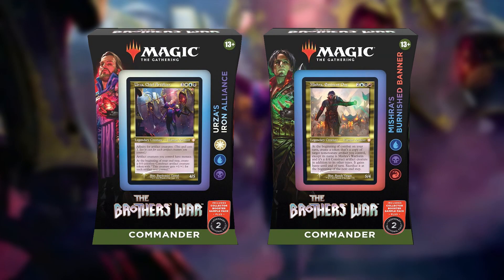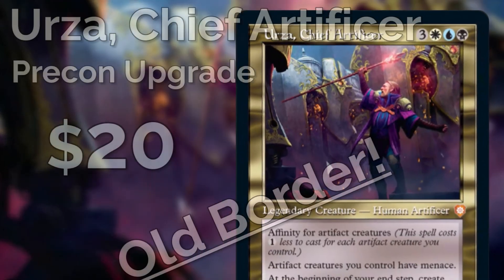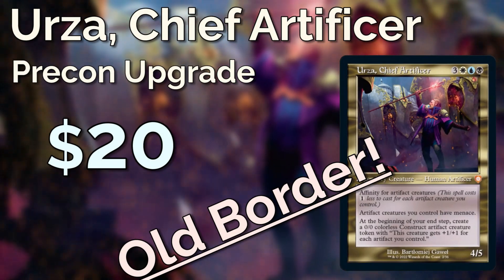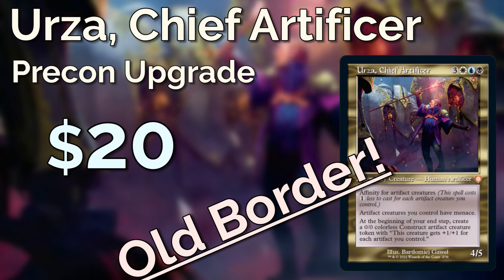The Brothers War Commander decks are the first time Wizards have ever printed the precons entirely in Old Border. It gives us a really unique looking deck and prints a bunch of the new cards into the Old Border for us to use. But if you've never built with the Old Border restriction before, it could be quite hard to upgrade these precons while still maintaining their artistic charm. So in this video I'm going to discuss how I'd upgrade Urza Chief Artificer on a budget while also sticking to the Old Border theme.